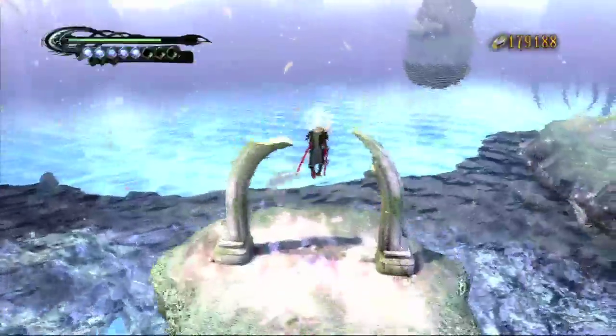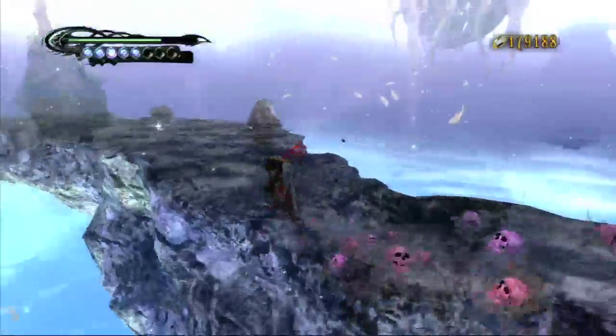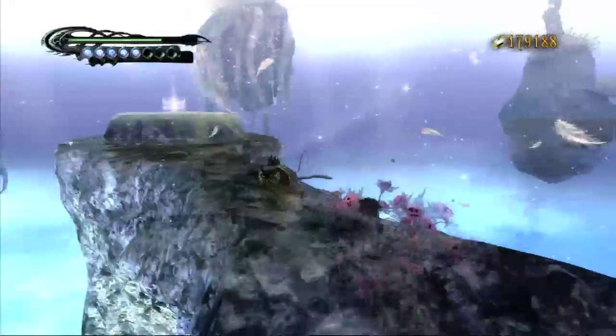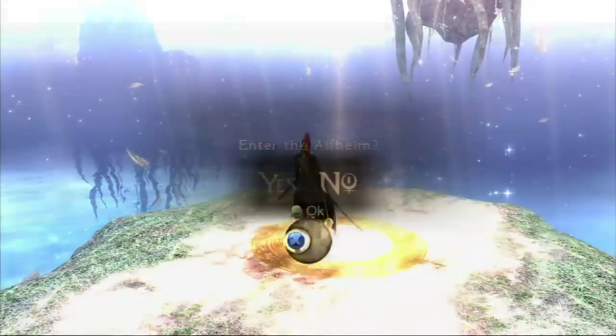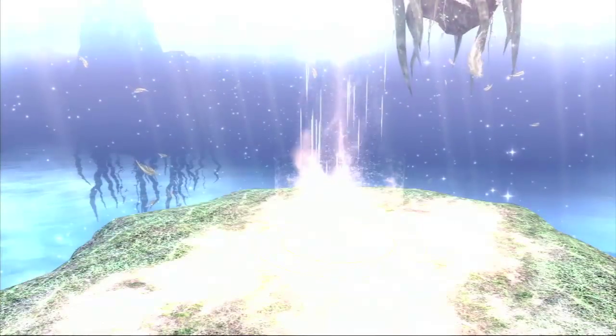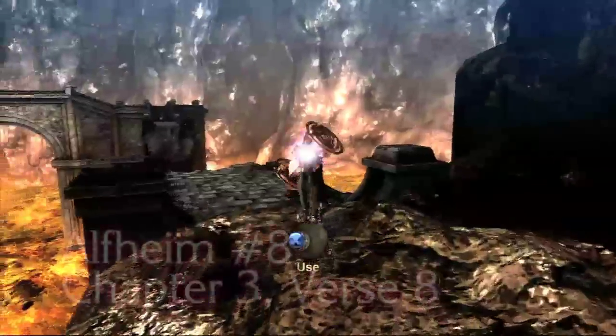Here we are in the Paradisto area. You showed where a record was in this level — instead of going towards the record, go the opposite direction. Look at that. This is the first Alfheim I've actually found and beaten. That's an easier one to find — that one's pretty hard to miss.